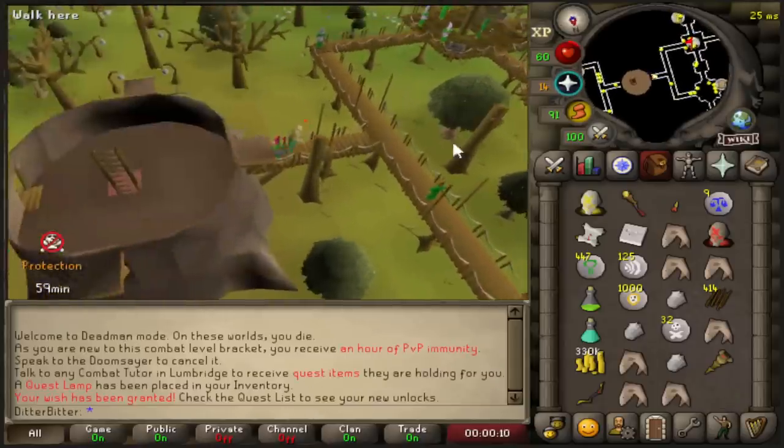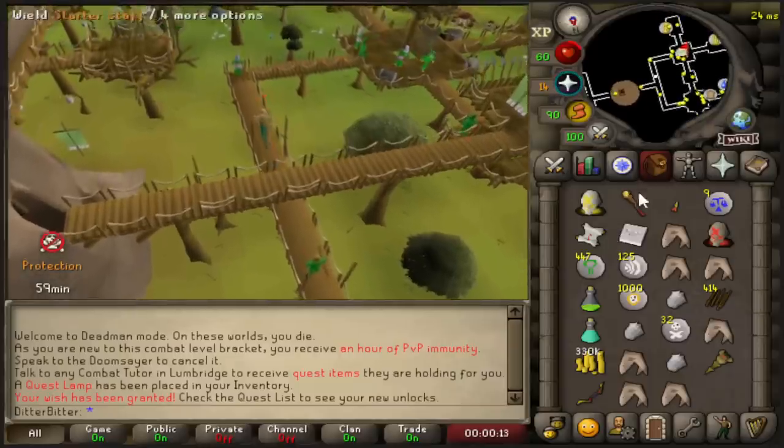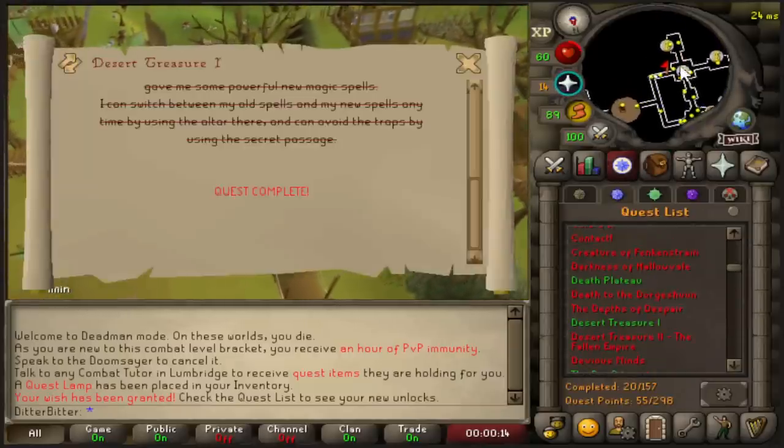A quest lamp, full completion, up to Desert Treasure. That's the one. Do I have Desert Treasure unlocked? I do! I'm so good at RS.